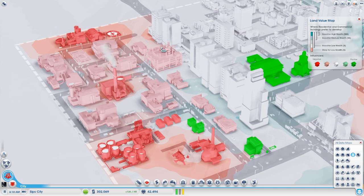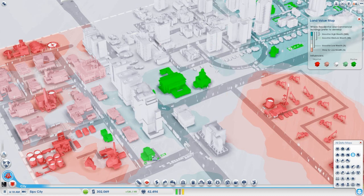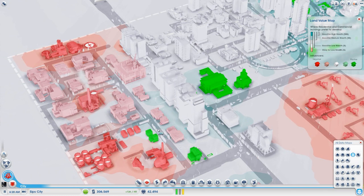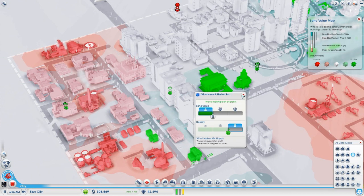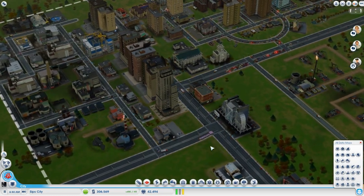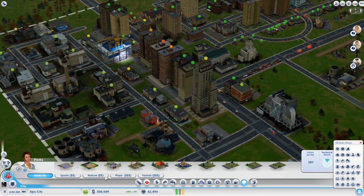These are kind of negative, but we could probably spruce them up. Because of City Hall, the police station, and this fire station, this area is actually not too bad — it's good for medium wealth. However, these people have decided not to go medium wealth all the same. Maybe we should try to get them to go medium wealth because the buildings look a lot nicer. Maybe if we could get some trees or something in there, that'd be nice.